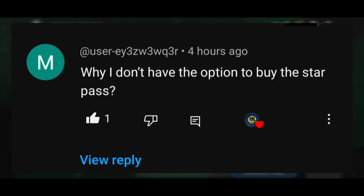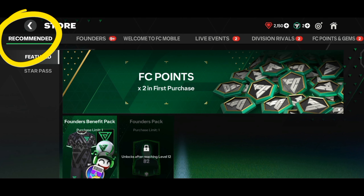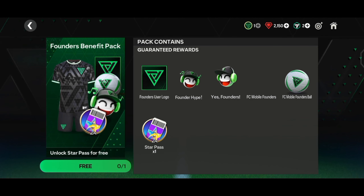First, let me show you how to get the free Star Pass, since a lot of you couldn't find it. To claim the free Star Pass, all you have to do is go to the store, and then under the recommended section, you'll find the Star Pass option. You can tap on it to claim your free pass.